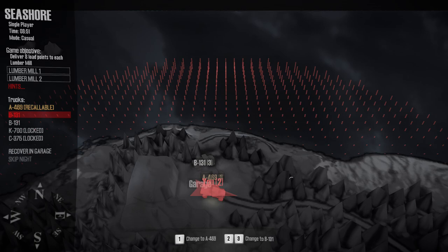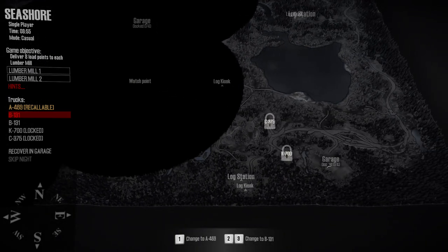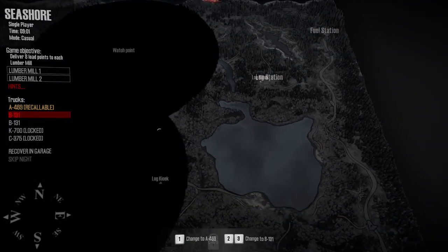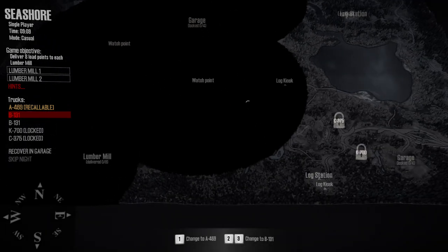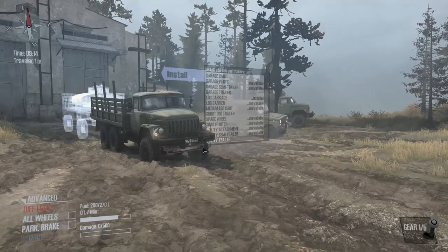Welcome back - with the island completed, next up is the coastal area. Let's have a quick look where we are - we're up here on the coast, funny enough. We've got a big black spot in the middle, some trucks down here, a garage we can unlock here, a log station there, lumber mill there, a second lumber mill there, and another log station there. Same again - we need to deliver 8 points worth of lumber to each of these two mills, then we can unlock other vehicles plus the two garages.